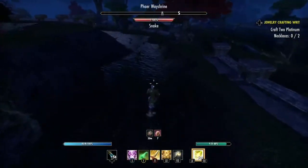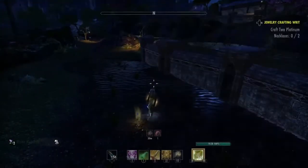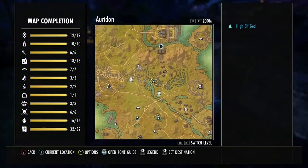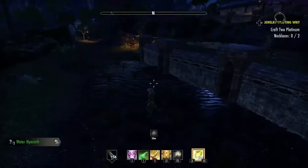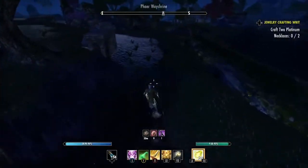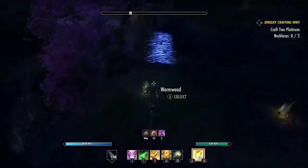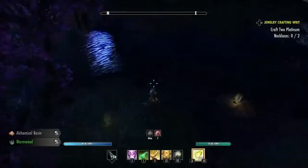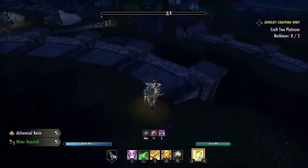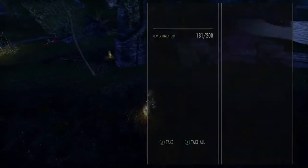Water hyacinth is an ingredient for spell power potions, so it's pretty useful. There's another one right here. There are three layers — sometimes two — of little rivers that make up this little farm. You want to zigzag up and down the layers and grab the nodes. Just zigzag around the whole loop here and collect all the water hyacinth.